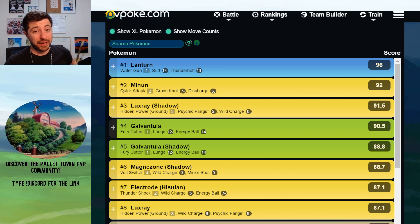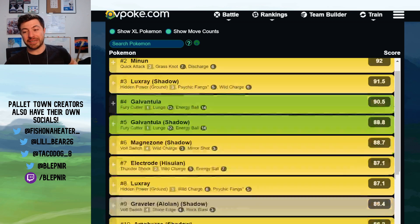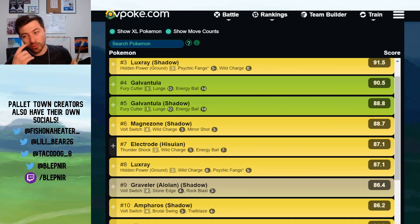Galvantula is running a weird moveset in this cup: Fury Cutter and Energy Ball. We're actually thinking maybe Cross Poison might be better than Lunge, because it costs 10 less energy, giving better baiting potential. And you still beat Hisuian Electrode with that move, which we'll get to a bit more later.